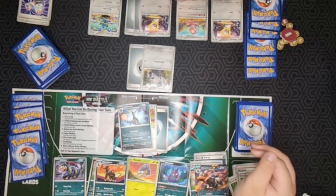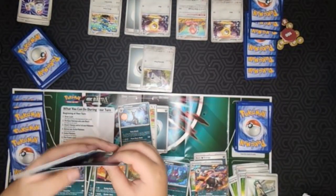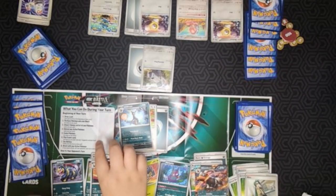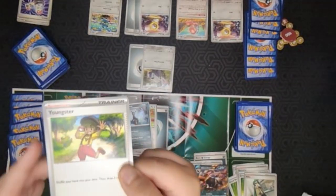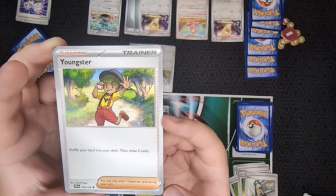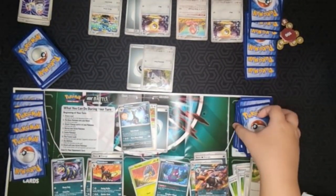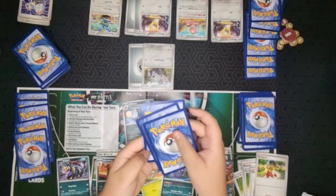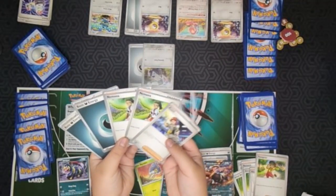For Caleb's turn, he draws and attaches for turn. He'll use Youngster, which says: shuffle your hand into your deck, then draw five cards. So he shuffles his hand - just cut it in half for the sake of time - and draws five. He got three supporters and two energies. His bench is pretty much full anyway, so technically what he's looking for right now is probably some supporter or trainer cards.